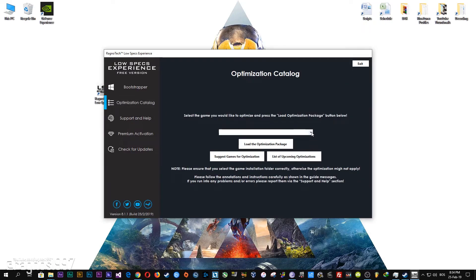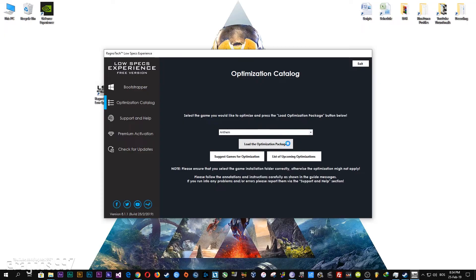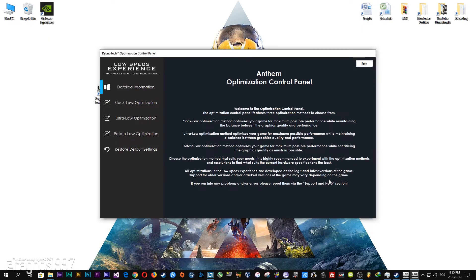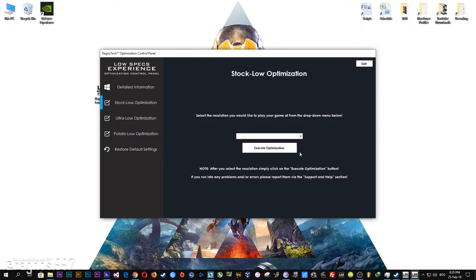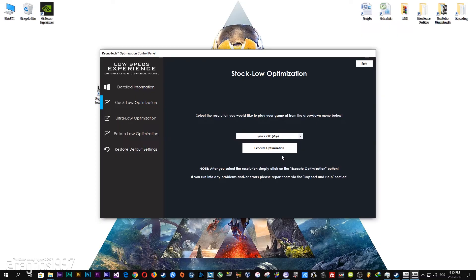Start it and then go to the optimization catalog section. From this drop-down menu select Anthem and then press load the optimization package. Now select the destination folder where your game has been installed, press OK, and this window will pop up. When the optimization control panel loads, simply select the method of optimization and resolution you would like to run your game on. After you did that, simply press the execute optimization button and then start your game. Feel free to experiment with the resolutions and optimization methods to find what suits your system the best.